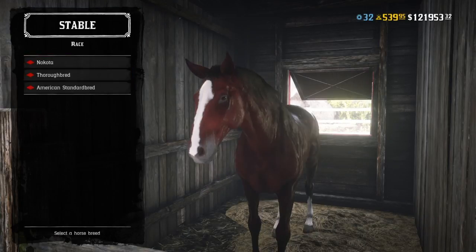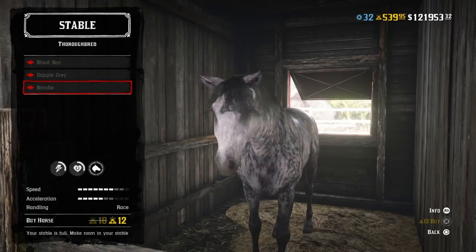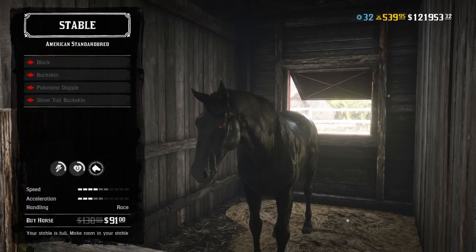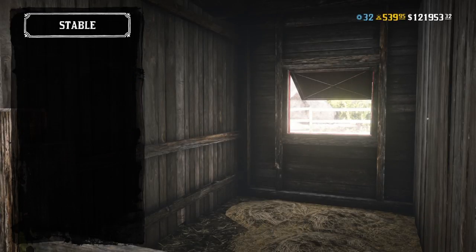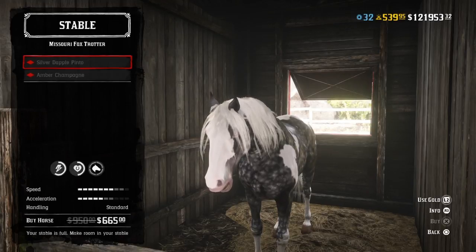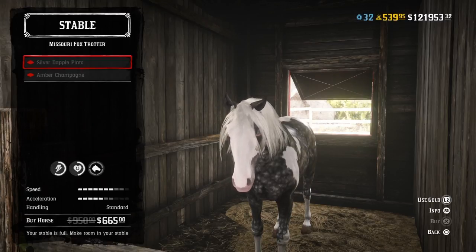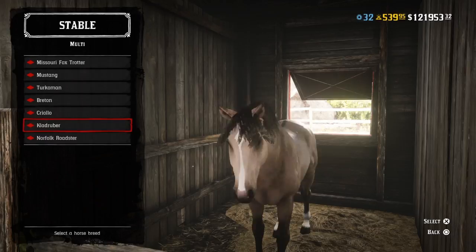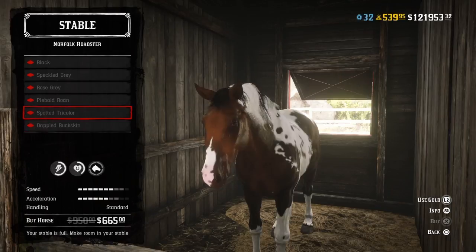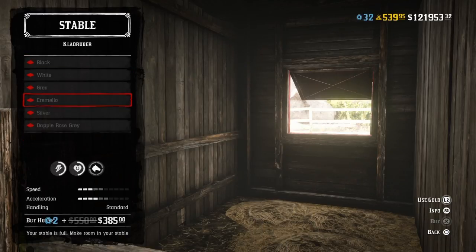We have the Thoroughbred which is bigger in size, and the ones with gold bars have more stats. One thing I like about this update is there are discounts on the best horses. The Missouri Fox Trotter is one of the best horses — most high-level players I've seen have this one. Then there's the Norfolk Roadster, the level 20 Moonshiner horse, and the Clad Ruber which is the level 20 Trader horse.